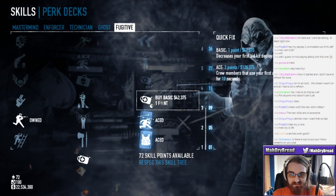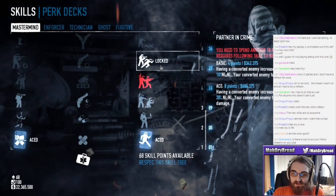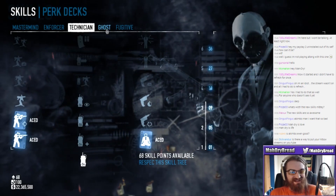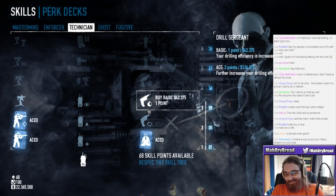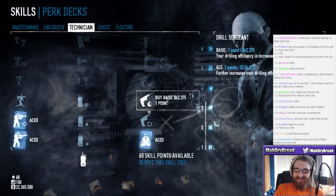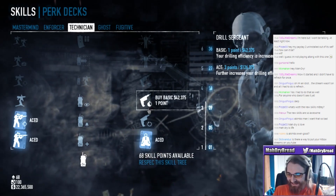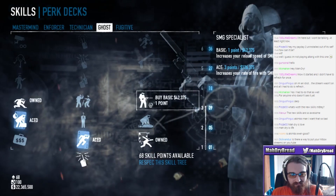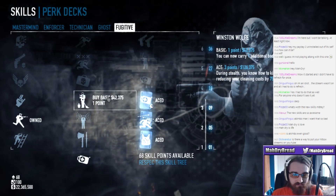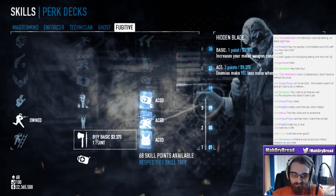Looking at Mastermind Partner in Crime - there's a little bit of glitch text going on there. Partner in Crime aced gives your cop buddy 80% less damage taken - 40% base and an additional 40% for aced. That's a hearty meat shield. I'm going for Hostage Taker again to see if it's going to be useful because they buffed it. I'll take an extra body bag for one point - not so bad. I'll go ahead and get Leadership aced.